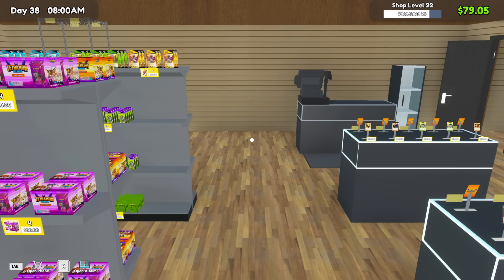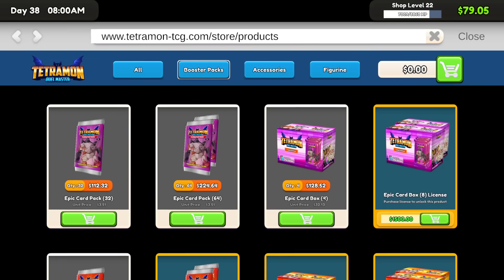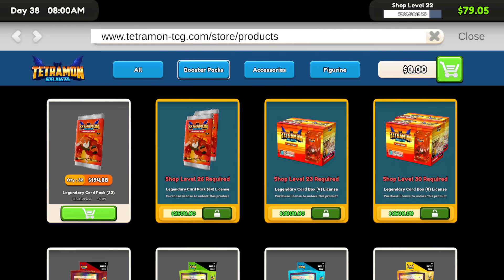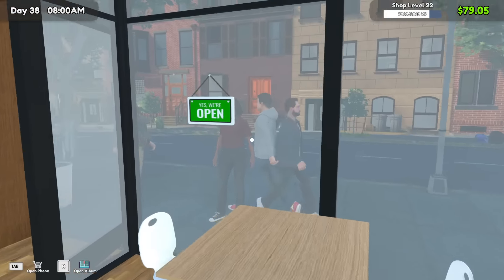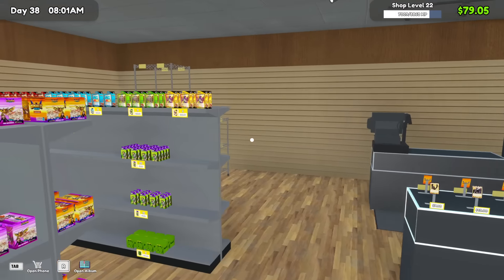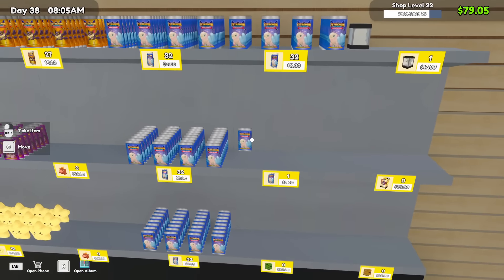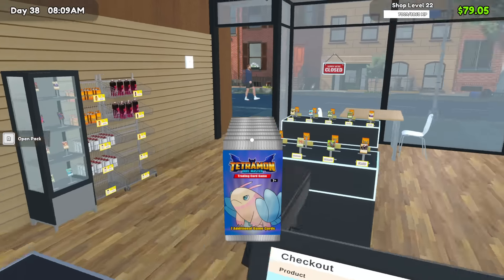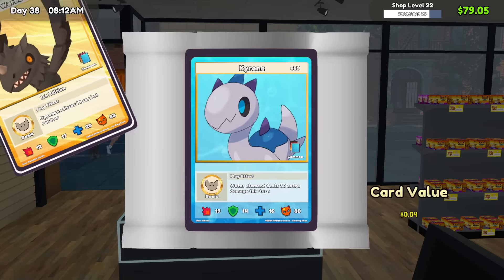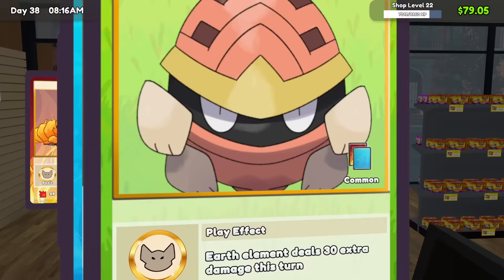I'm hoping we get to level 23 today so we can unlock the legendary ETBs. We've got to make three grand though, which is going to be a lot. We're going to be ripping packs and all that good stuff. Let's open the shop and get rocking and rolling. I did all the rearranging offline because I didn't want to waste everyone's time — I wanted to get stuff done without being rushed or worrying about video length.